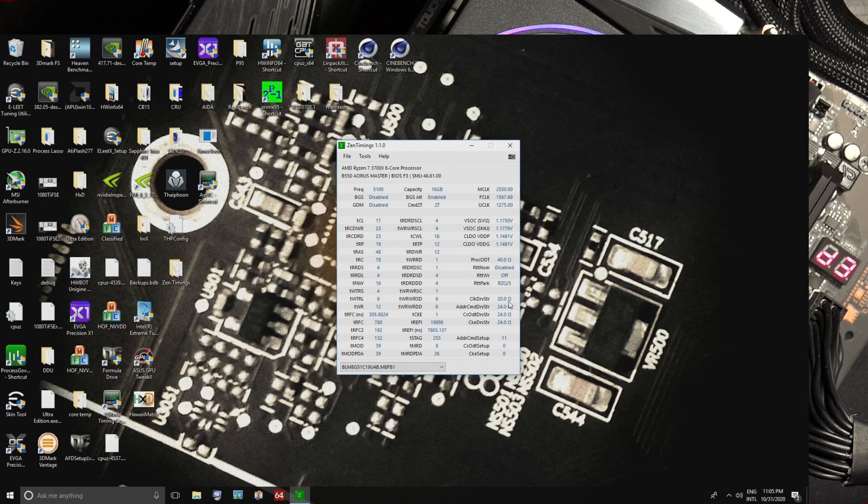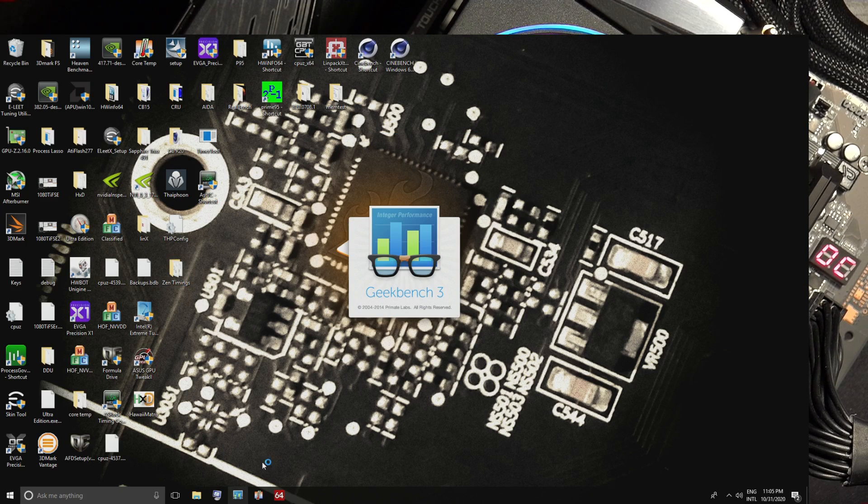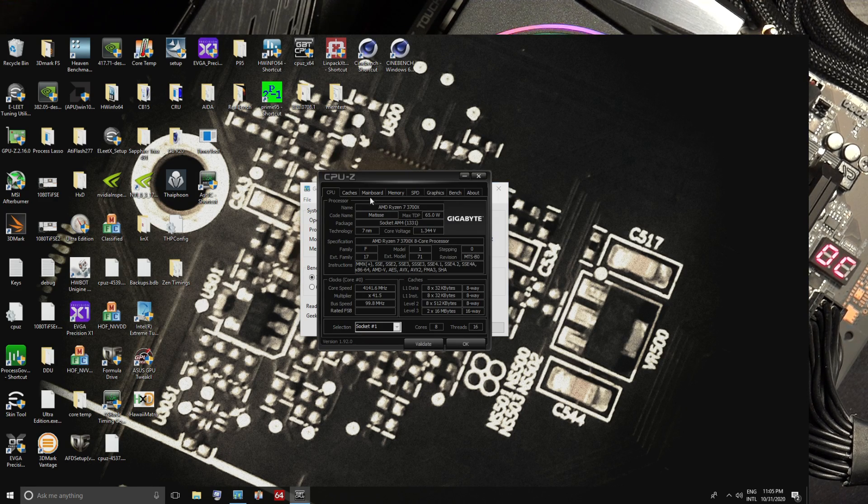Zen Timings is super convenient for checking settings like ProcODT, RTTNOM, RTTWR, and RTTPark that don't normally show up in the BIOS. It also reads out all your timings. Now let's run Geekbench — if something's going to crash, it's going to be Geekbench. This 3700X is garbage, so we're at just 4.15 GHz on the CPU. The memory controller is good but the CPU itself is trash, and that's with a lot of voltage.